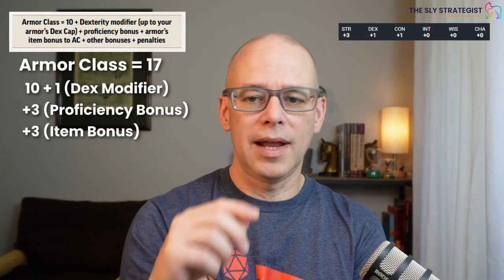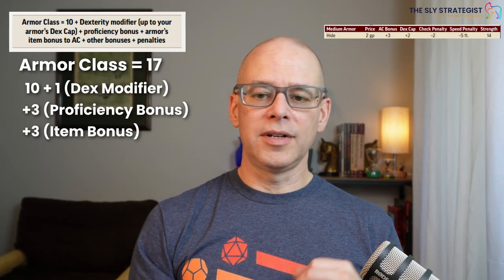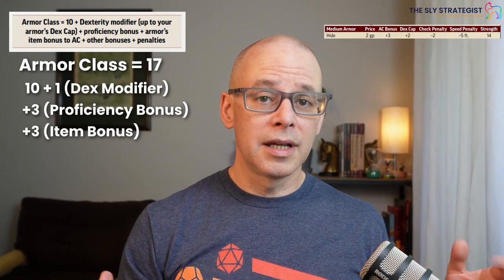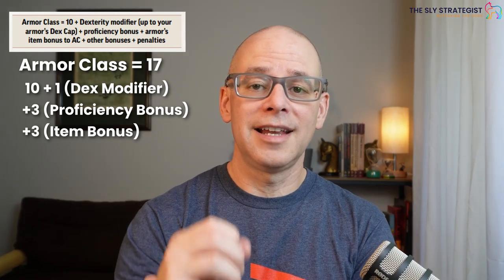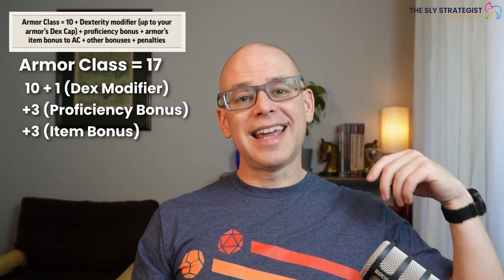For a worked example, let's use a Dwarven fighter. To calculate his AC, you take the base 10 plus his dexterity modifier — in this case we gave him a plus one to dex during character creation. He has hide armor, which gives a plus three item bonus with a dex cap of two, plus his proficiency bonus in medium armor. Adding that all up, his AC comes out to 17.